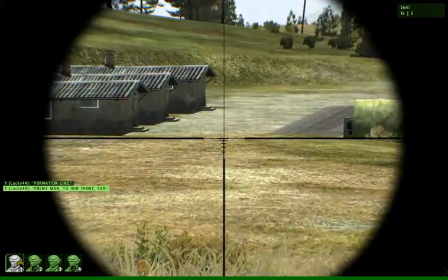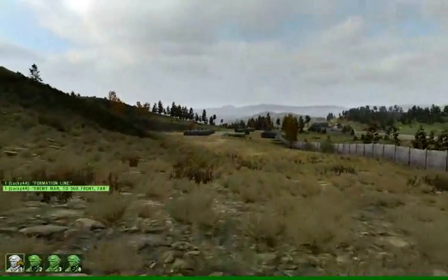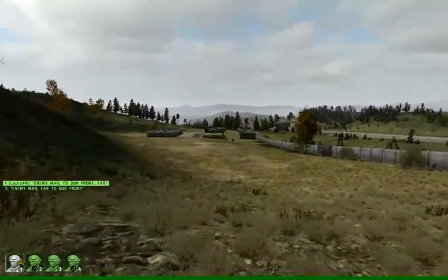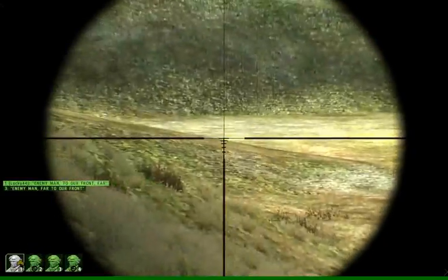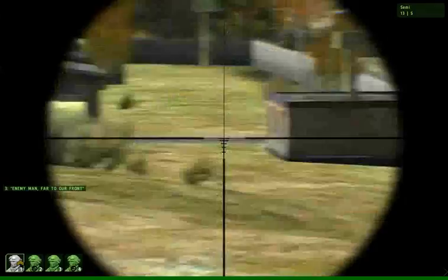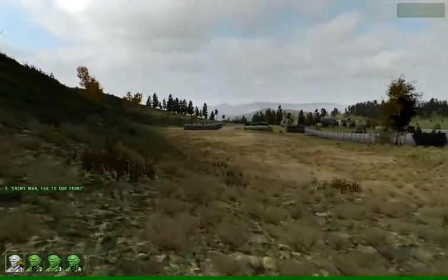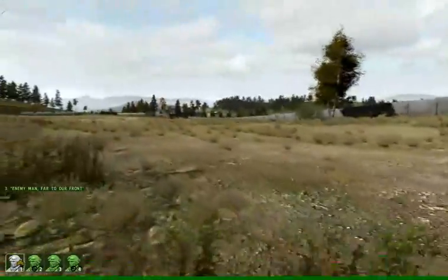I killed the second guy. There's another one — my team's taking him out. I sprint forward. I'm going to guess that the enemy has been a little suppressed. They've seen two other guys get killed, so they're probably a little scared. If I kill one more, they'll probably run. Somewhere around here is another guy, and with my team supporting me in line abreast formation, we're running in.